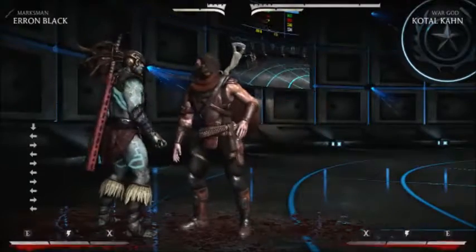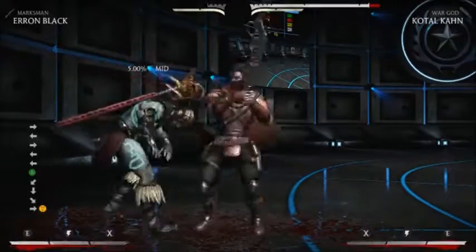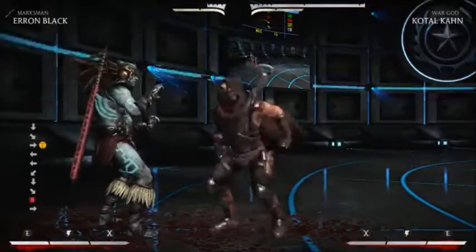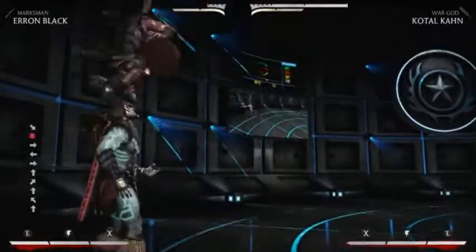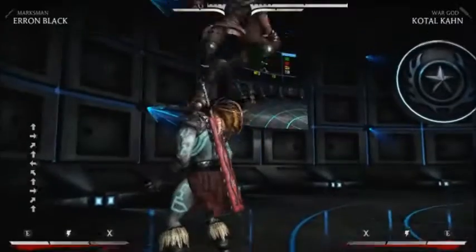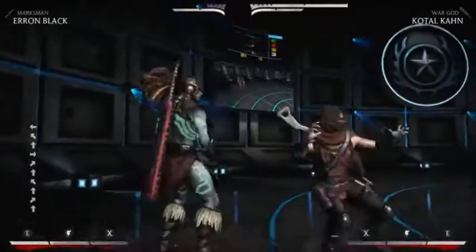What made this combo so hard is that you have to press forward 3 gunswing at like the first actionable frame after down back 4. And you have to press 2-1-1-2-2 sand trap at like the first actionable frame as well after gunswing, because your opponent's gravity will be so high by the end of that combo.